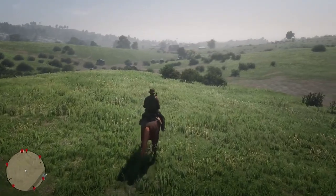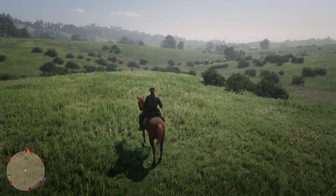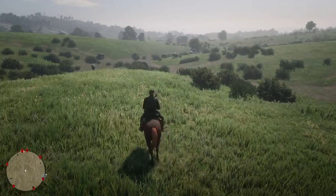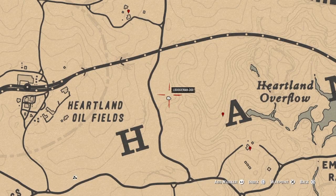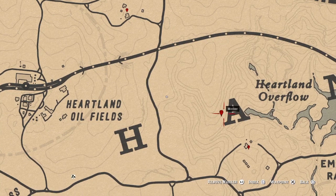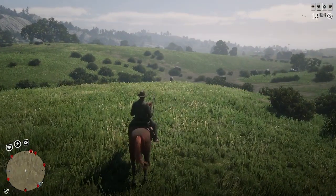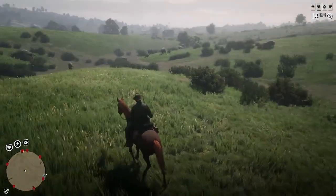Another really easy and quick way to make money is the Naturalist role. While doing the Naturalist role, you cannot hunt and kill animals — you have to sedate them. If you hunt and kill, Harriet will pepper spray you and you won't be able to get anything from her. When sedating animals, go after large animals. Head to Blackwater where the bison spawn, or come to Emerald Station where bison spawn right around here. Get your varmint rifle loaded with sedative bullets and start shooting — the animals will fill with sedative, pass out, and you can get the sample.